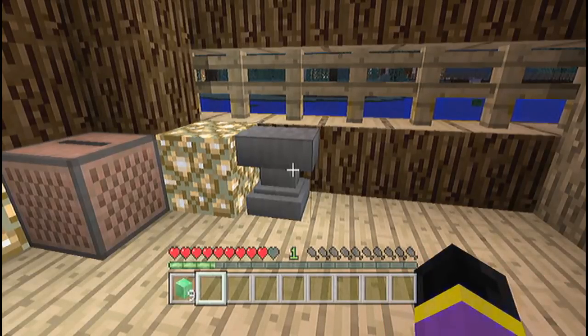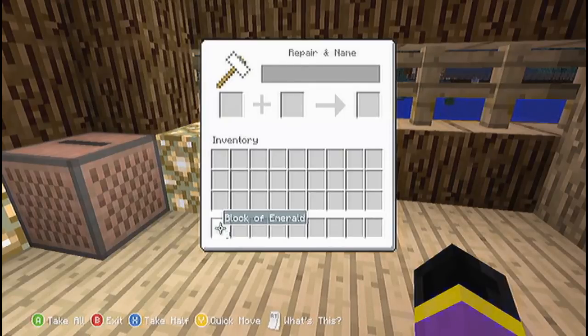What you want to do is go into the Anvil and pick up the blocks of emerald or the block of diamond, just depending on whatever you are duplicating. I'm duplicating emeralds.